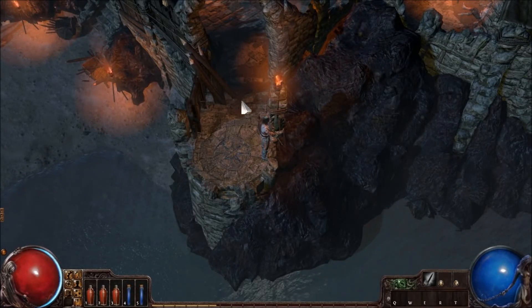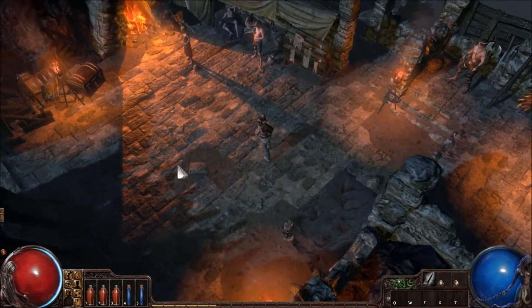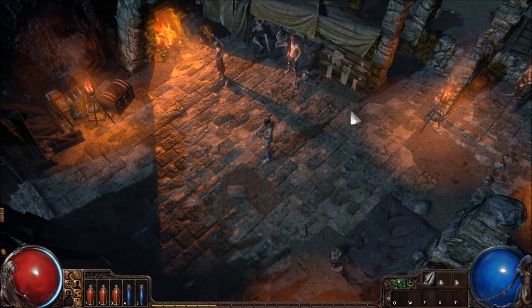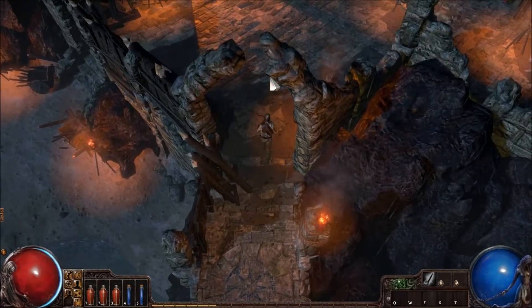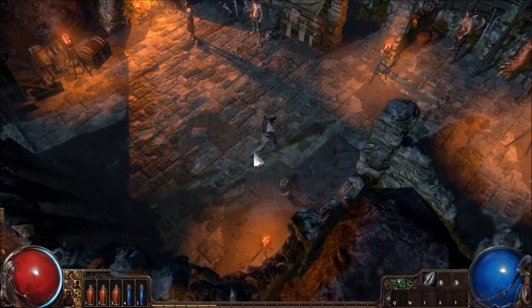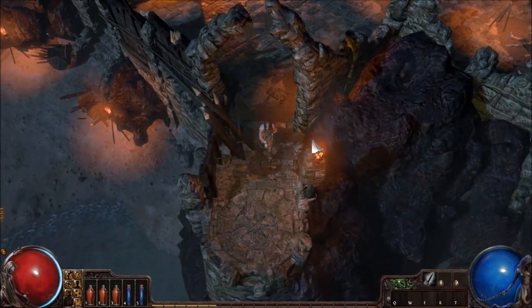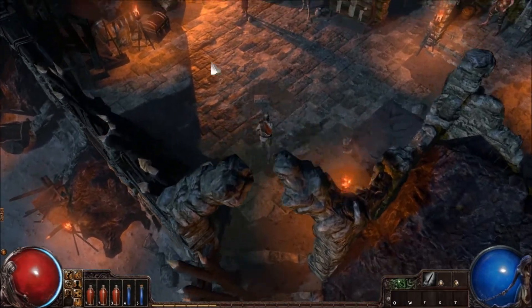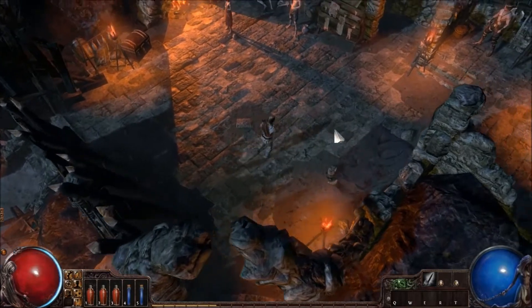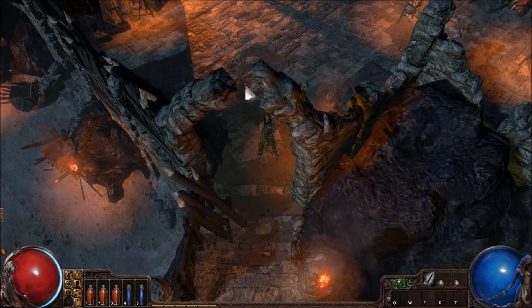Welcome to episode one of some Path of Exile gameplay. I'm not sure if I'm going to do a series out of this — I probably won't. This is called Path of Exile, made by Grinding Gear Games. It's a pretty cool game, kind of like a Diablo-style gameplay. You have your life over here and your mana over there, and you also have vials of both mana and health. It's pretty similar to Diablo, except it's free to play.